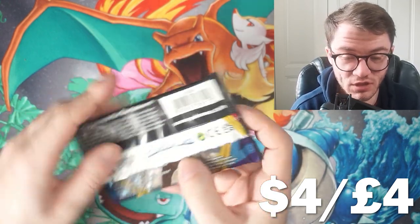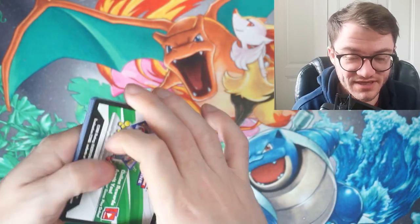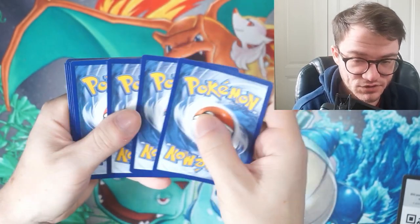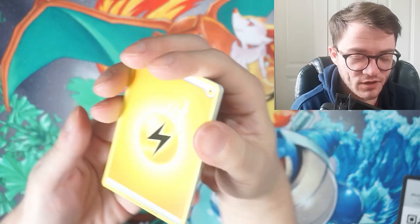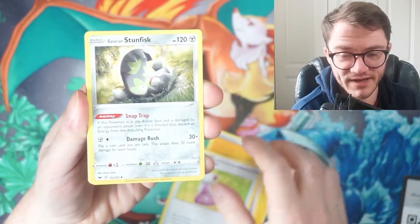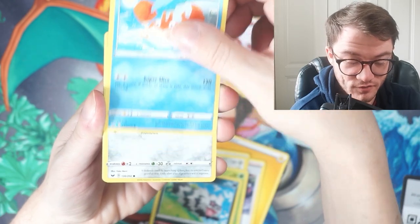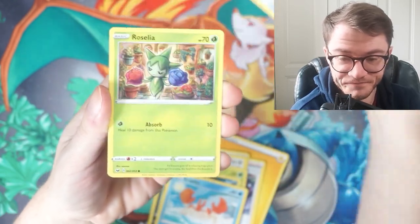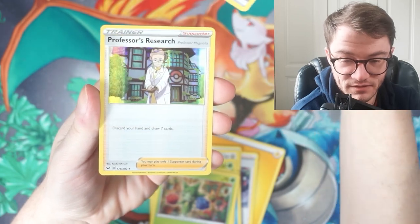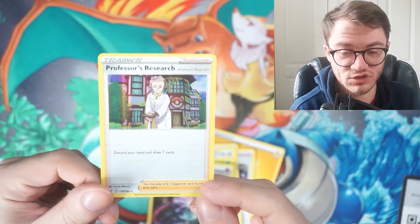Starting off with the Sword and Shield base set pack — this goes for around four dollars or four pounds. We have a white code card so we could get something decent. Let me know what you think is going to be the best set. Cards revealed: Gossifleur, Galarian Zigzagoon, Crabby, Ferroseed, Roselia, a reverse Aura Energy, and a Professor's Research hollow. We did get a hollow hit in Sword and Shield base!